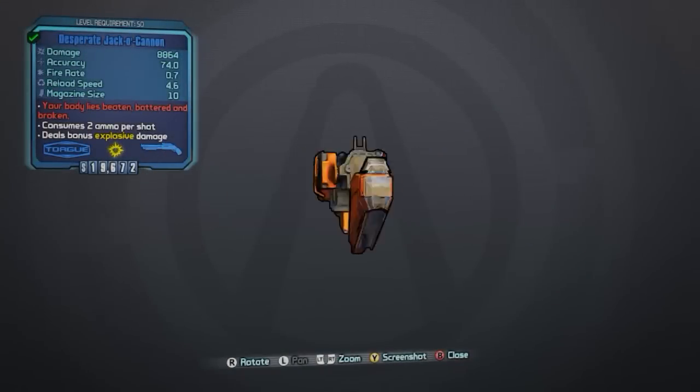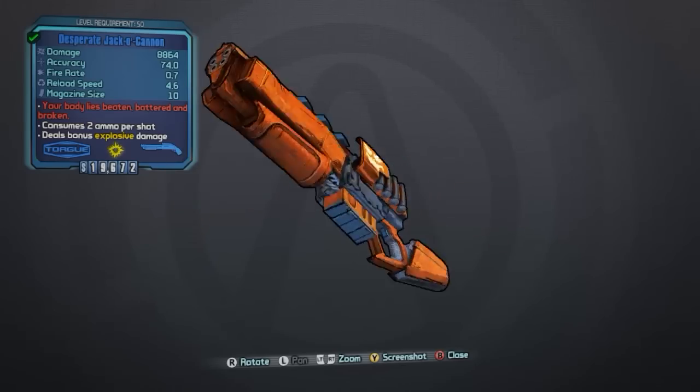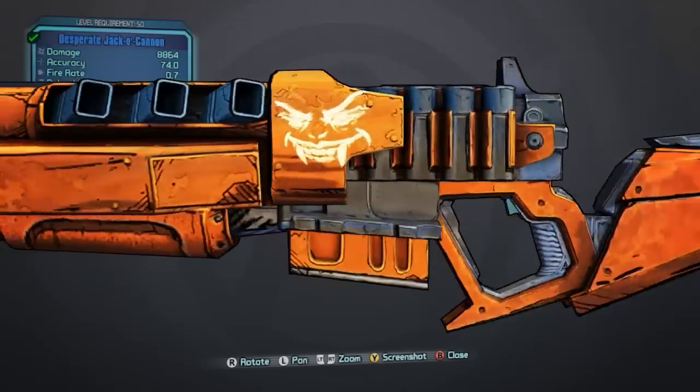Hey, what's going on guys? JulesDude139 here and welcome to the first Unique Items Guide. Today we are going to be looking at the Unique Torx Shotgun, the Jacko Cannon.